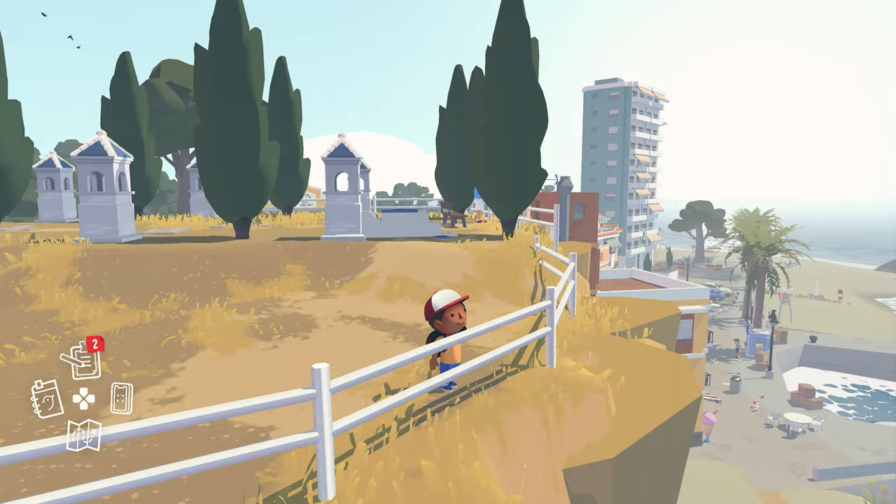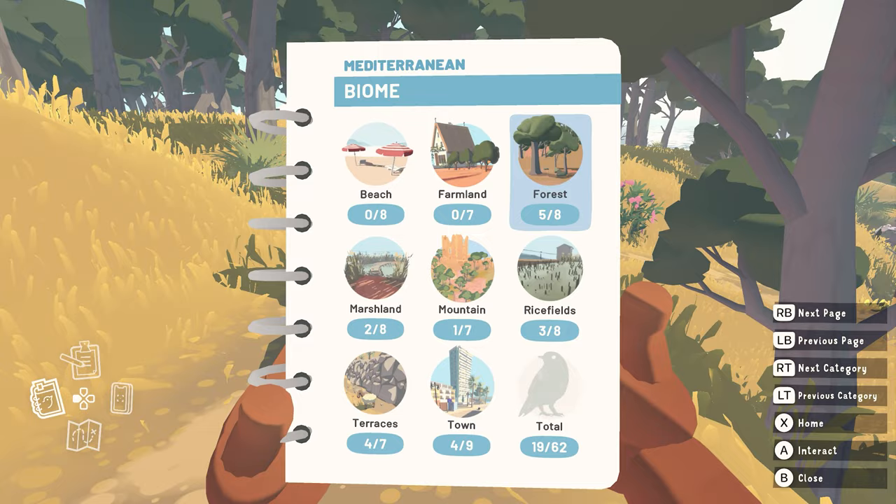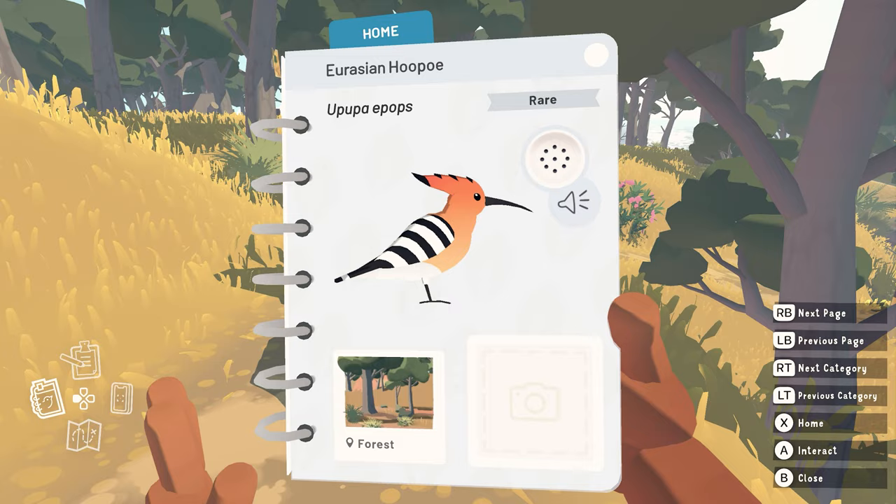The other big area that I worked on was populating the island with all of the wildlife it has running around. As far as I remember, we added over 600 animals in the end, divided into 60 different species, to be found, photographed, and ticked off a little list in your nature book.